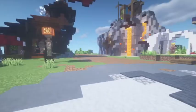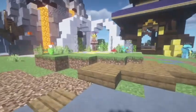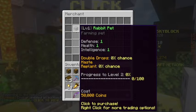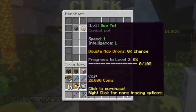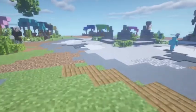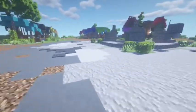The pets are a cool update actually, but for now there's only two pets — they're purchasable here at the merchant NPC. We have the rabbit pet, which is a farming pet, and the bee pet, which is a combat pet. The piggy bank isn't actually a pet, it's just a piggy bank where you can access your bank.